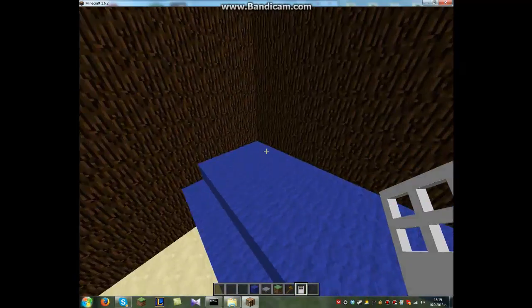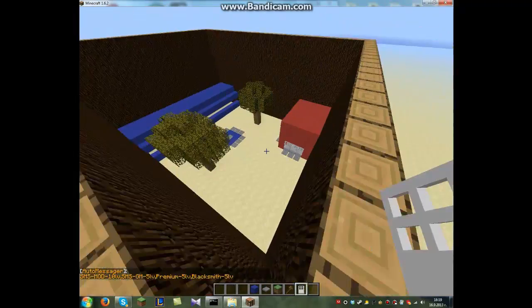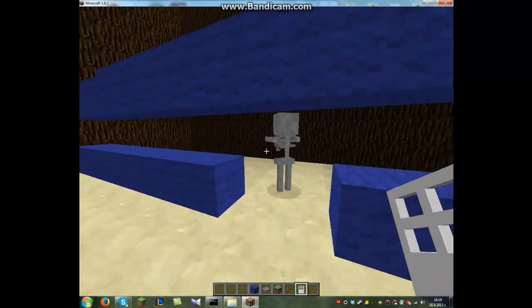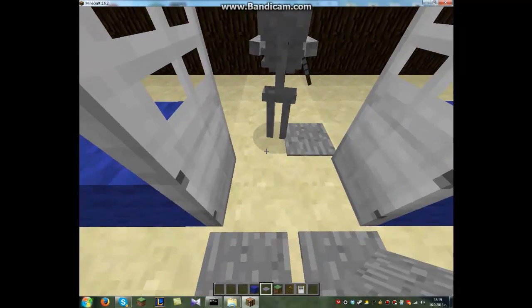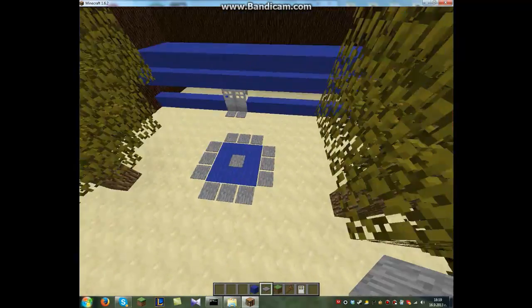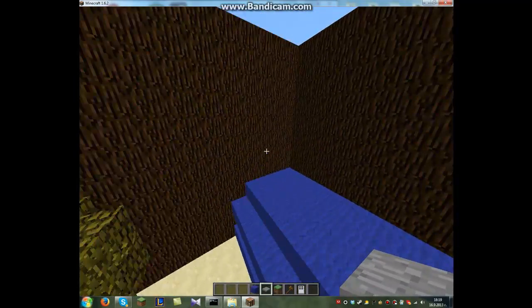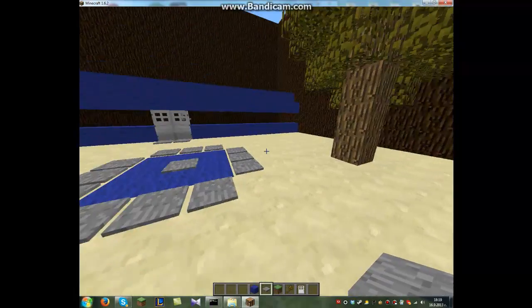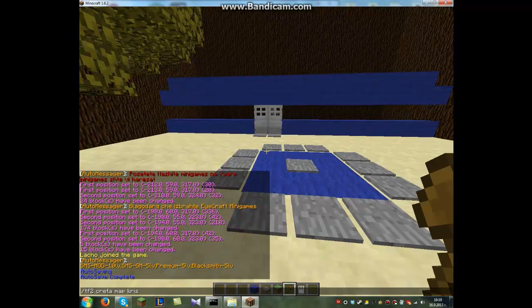The real map is from Hypixel. The TF2 map I set up with this plugin — I downloaded it from the site and placed it in the multiworld folder which I called Arena or TF2. Now first we need to create the arena. The command to do this is: /TF2 create map [map name], which will be 'YouTube'.